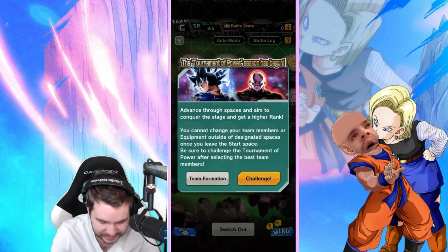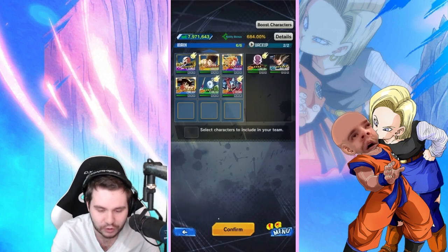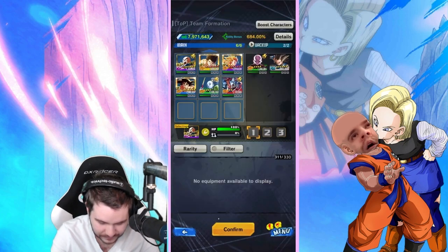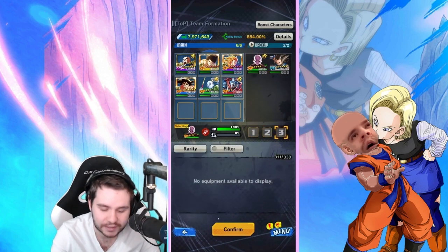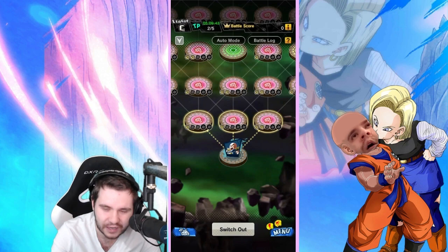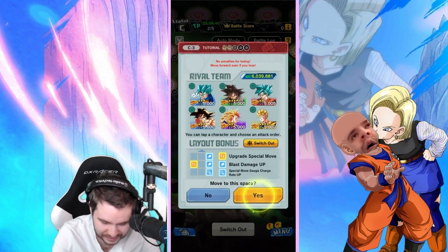The instructions say: advance through spaces and aim to conquer the stage. You cannot change team members or equipment outside of designated spaces once you leave the start space. It looks like equipment can be applied — but when I check, it says 'no equipment available for display,' so this game isn't ready for equipment yet. We'll just confirm and move on.